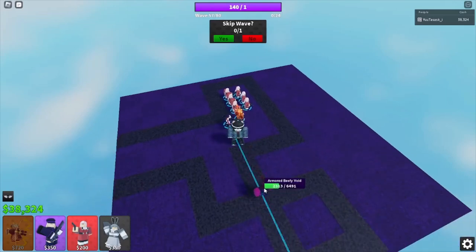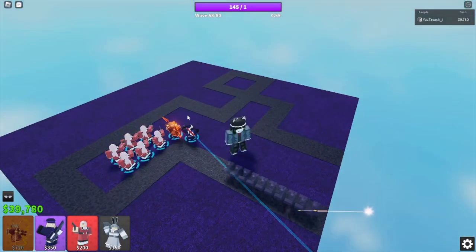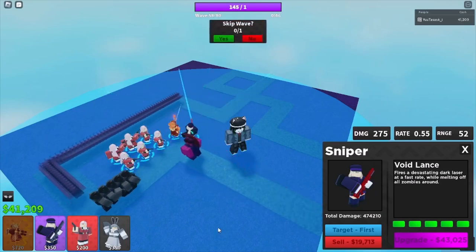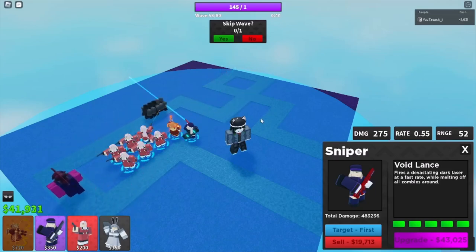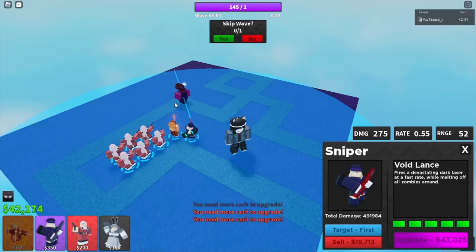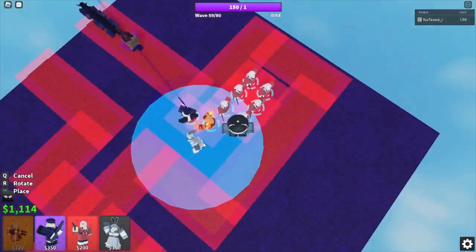My 5x5 strategy uses Artillerist, Spitter, Necromancer, and Beacon, which is very expensive compared to this strategy, which is cheaper than cheap. I would advise skipping this wave because it's very dangerous. Now this wave is technically a free wave — just a wave to get level 6 Sniper. And now you're shredding. The pierce becomes really OP and these cloaked guys are not that bad honestly.